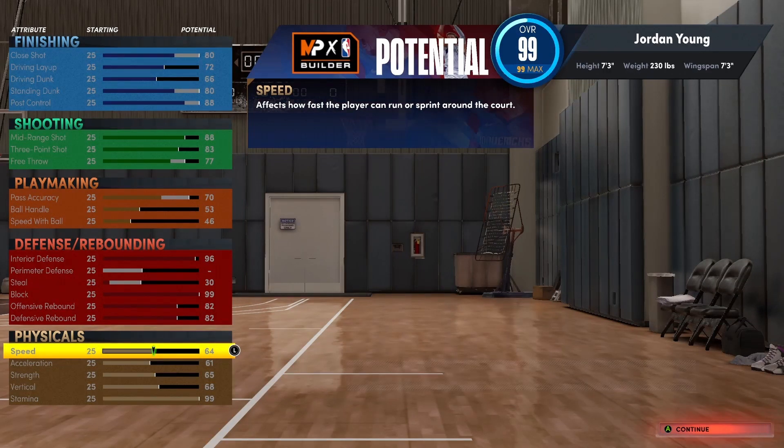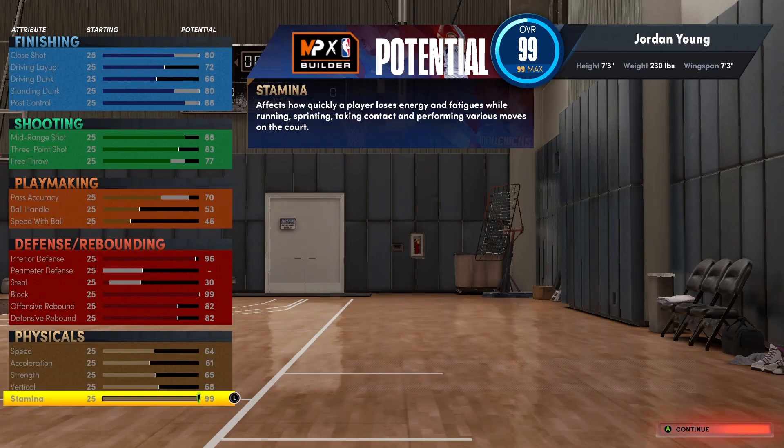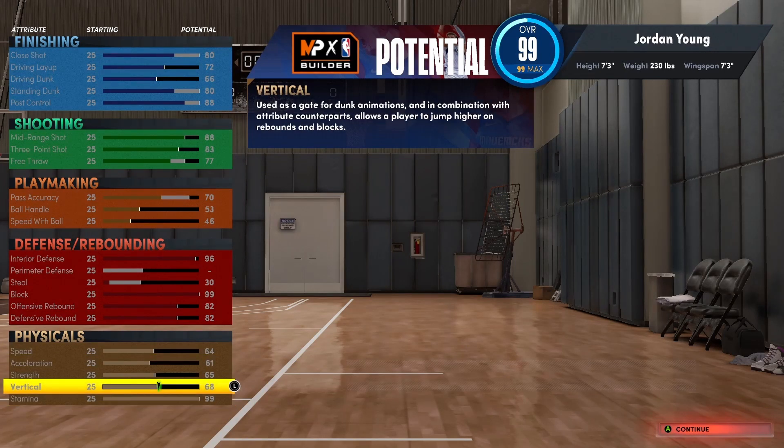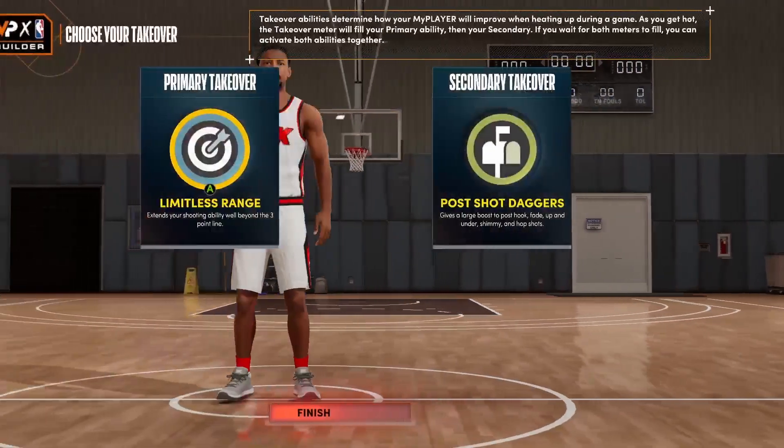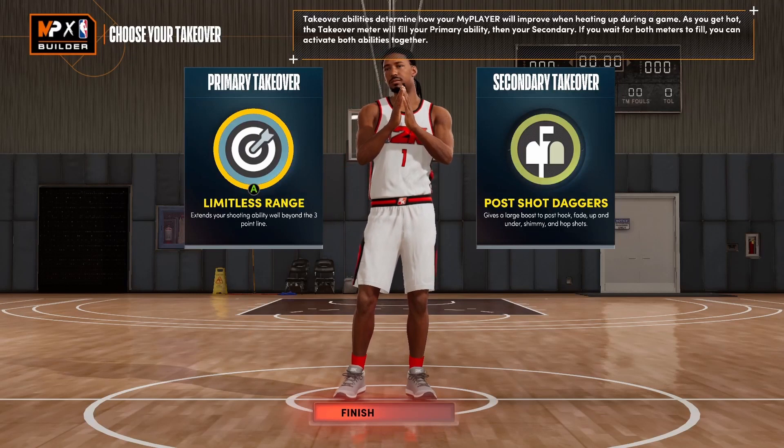Speed is at a 64, so I'm not stupid fast, but I'm definitely not slow either. Strength is a little low for me, but of course I put stamina all the way at 99 — gotta be able to last in rec. This is definitely a rec build, not really a park build. Because if it was a park build, I'd probably have the free throw at 25 or whatever and put the points somewhere else.